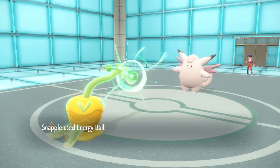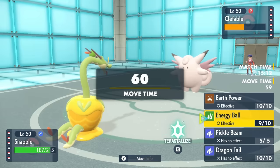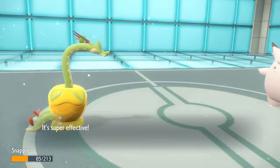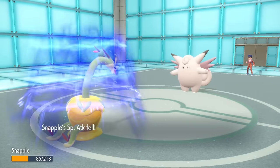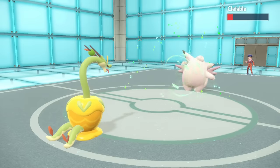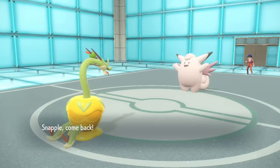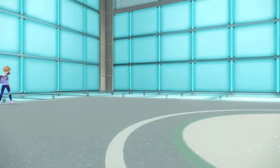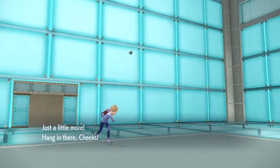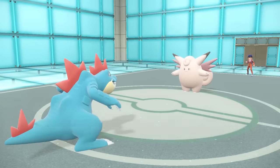They do make the predictable play and go into the Clefable. Energy Ball is still going to do a decent chunk. I decide to stay in because Moonblast doesn't even do that much to me, but in classic Clefable fashion it gets the special attack drop. I decide to switch out Hydrapple — with my Regenerator ability I can get a lot of that health back upon switching — so I go into Feraligatr.